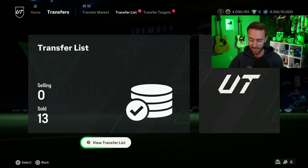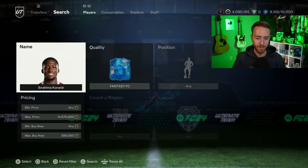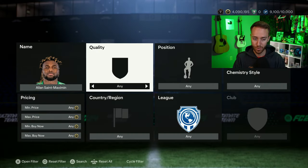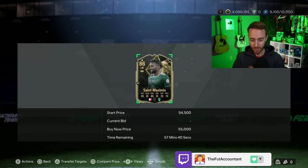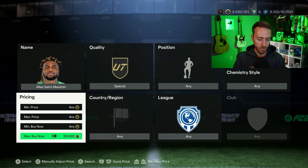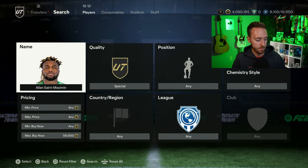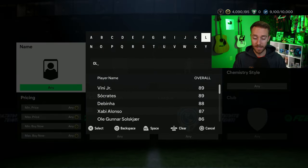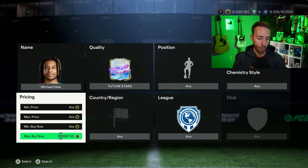With yesterday's content being as good as it was — the 83x10s and everything — how did the market react? There were some price drop-offs for sure. A lot of people sold cards they had maybe bought for their cup teams. Alan Saint-Maximin is 55k now; he was 70k yesterday. Cards going up because of the cup mode have seen demand, but the market was clearly hit. Future Stars Olise is down to 77,000 coins after being 85 to 87k — down about 10,000 coins.